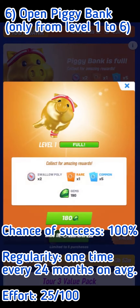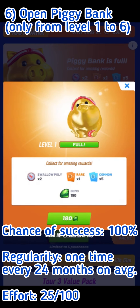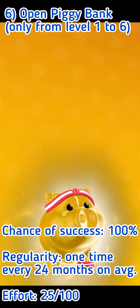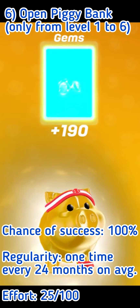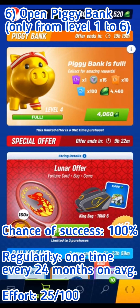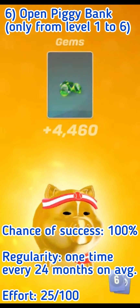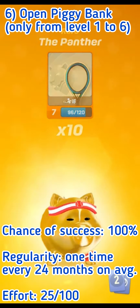The sixth way involves the piggy bank at the bottom of your TC store. If you have enough gems to open it in the first six levels, you will get more gems than you spend to open it — but that's only true in the first six levels, not from level seven onward. In later levels, you'll get fewer gems than what you need to open it. If you have a piggy bank, the chance of success is 100%, but the problem is regularity: you get the piggy bank roughly once every 24 months on average, based on observation across 35 accounts.